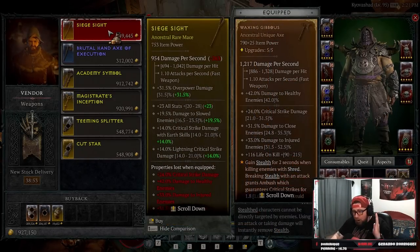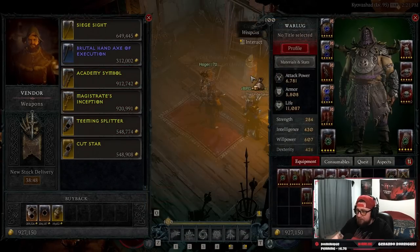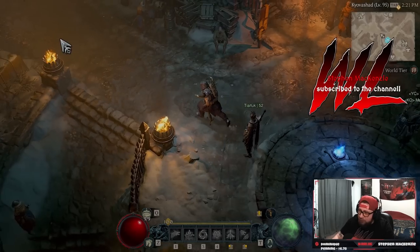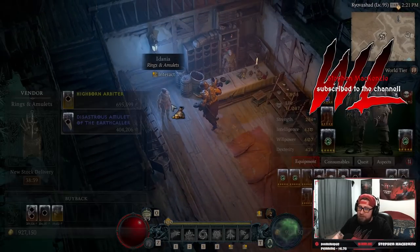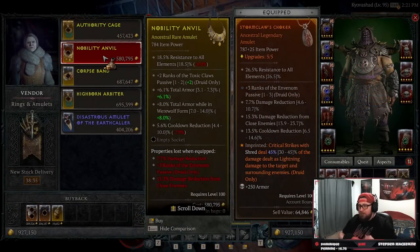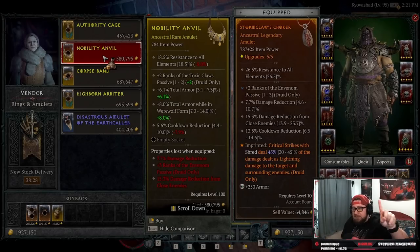So always check the vendor, and here's why. We got some really good stuff here. We're going to go over to our vendor for amulets and rings, and you guys are going to see this really, really baller amulet right here — the Nobility Anvil amulet for the Druid. Two ranks of toxic claws for the max roll, 6.1% total armor, total armor while in werebear or werewolf form, and 6.5 or 5.6% cool down.